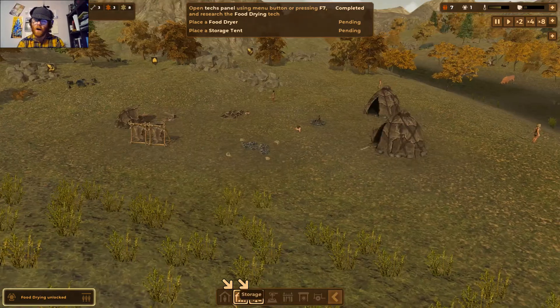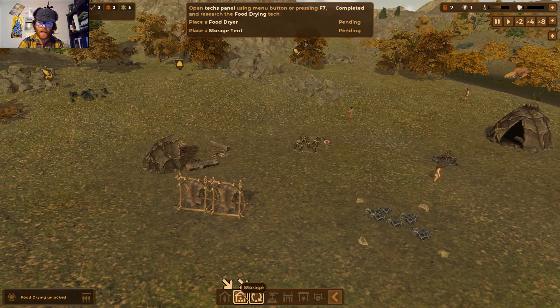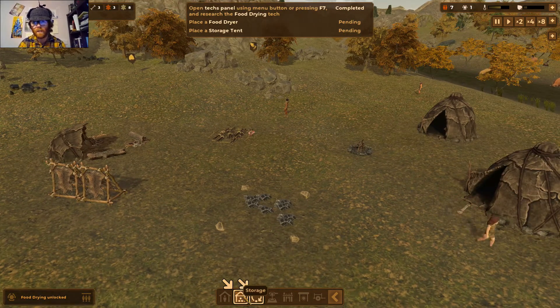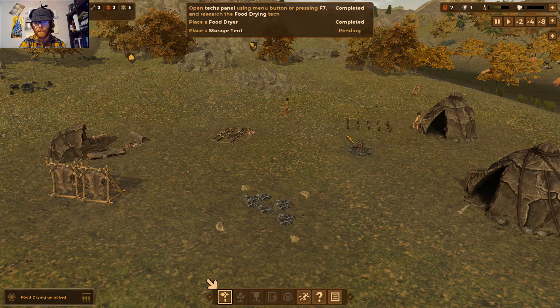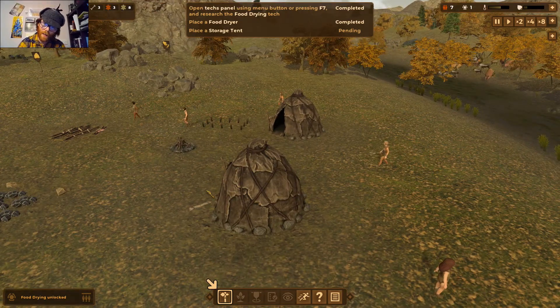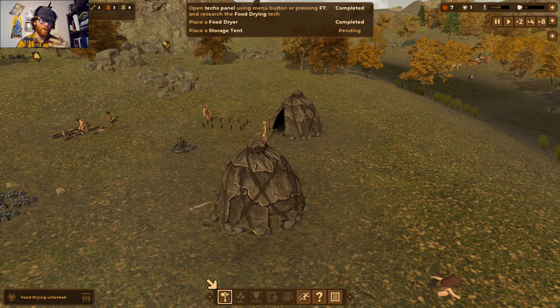Unlike Age of Empires or Civilization where it takes time to research techs, in Dawn of Man they're available as soon as you spend the points. We'll place the food dryer near the hall — that seems like a good spot. I like the detail of the tents: they're not permanent structures, which might suggest these people are here for just a few seasons, but your settlement doesn't physically move unless you move it.